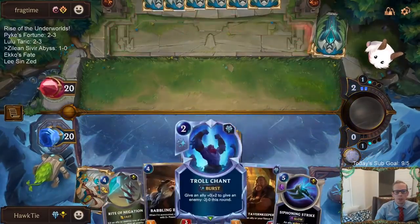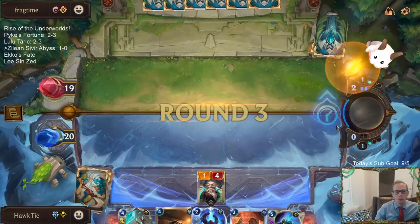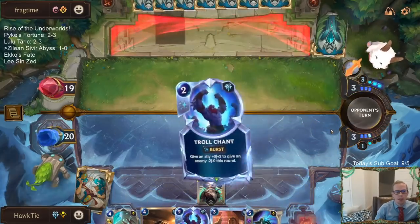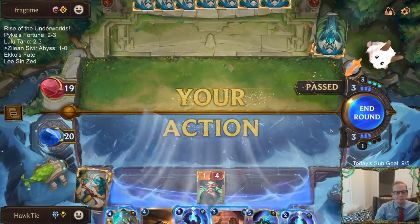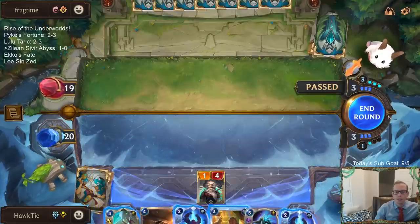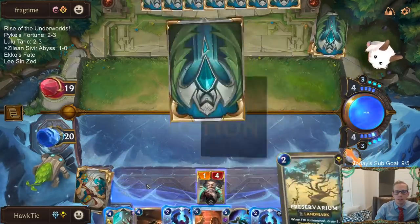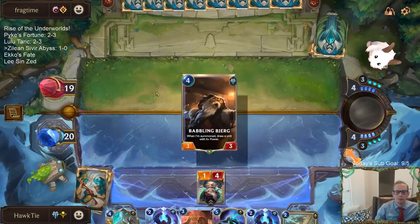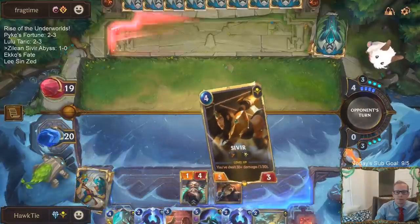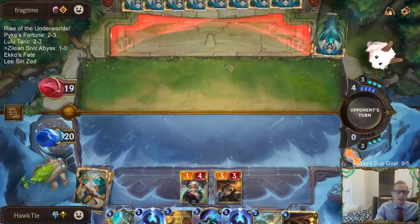If you play with Trundle Braum, yeah, you probably want to replace the Bjerg. You can kind of replace it with anything - maybe just another interaction spell. I don't have a specific card I'd recommend changing it with, but there are lots of options.